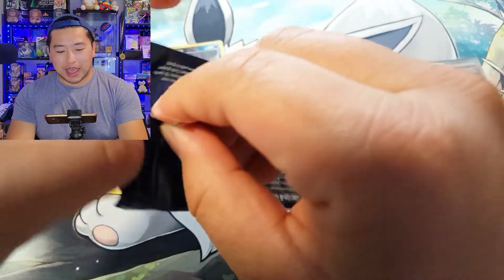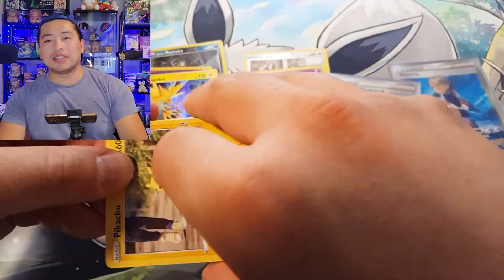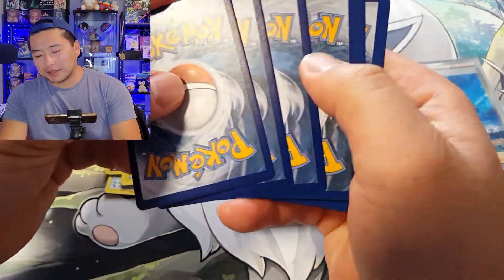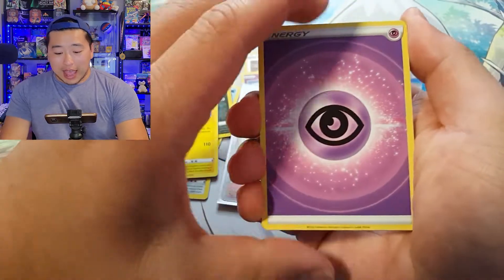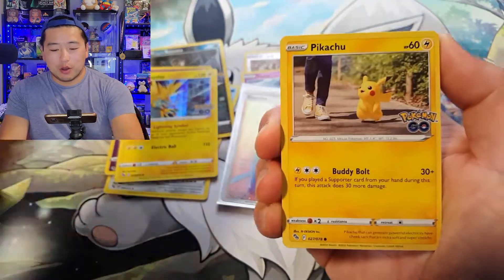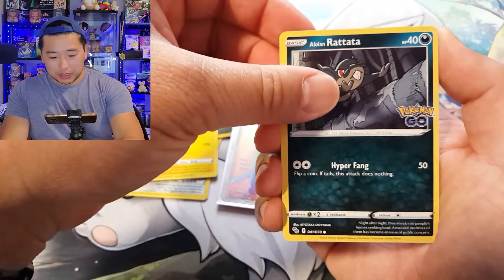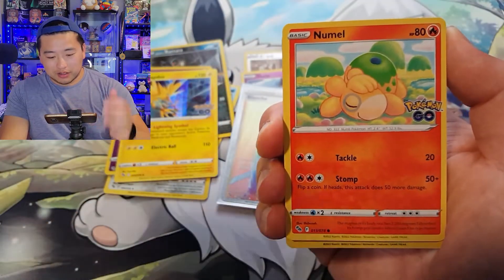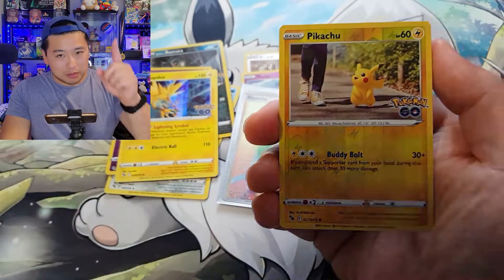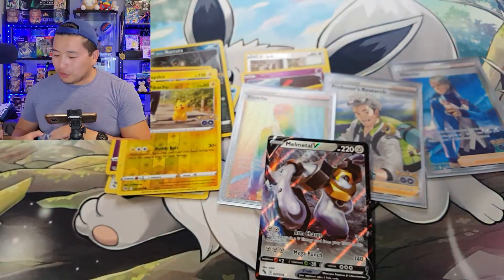Last pack out of the Team Mystic box. Can we get some last-pack magic? Can we get a Radiant rare — we haven't had a Radiant rare at all — or can we get a Ditto card that's not the new mold, because we've gotten that twice? We got a Libre Alolan Rattata new mold reverse and a Pikachu.